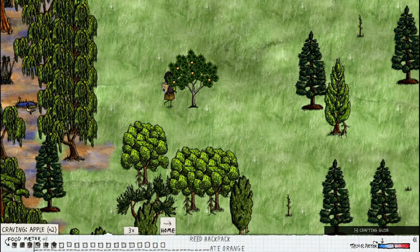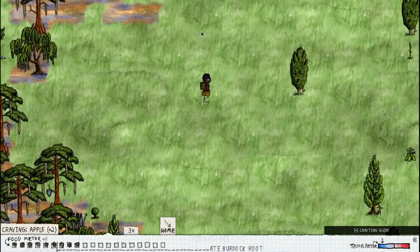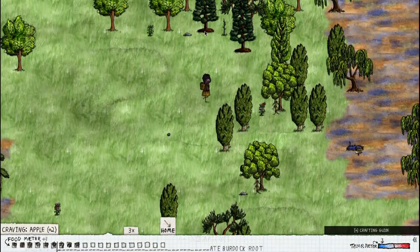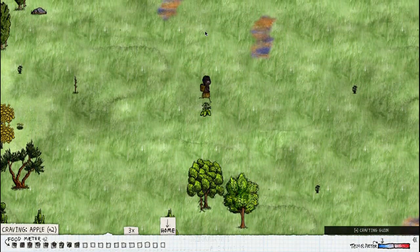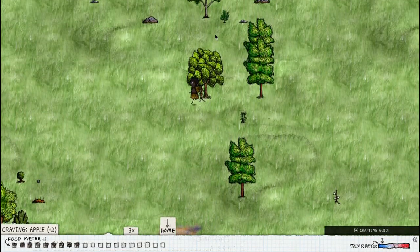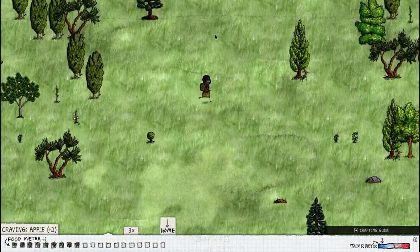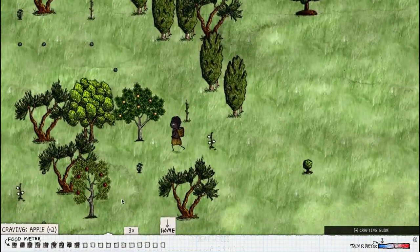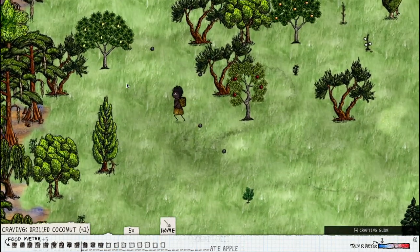We have a little bit of a yum chain finally. I could also eat some beehive — that would be nice. But I really want an apple. That's not an apple, that's another orange — it's also another orange. Why are there so many? Apple tree, apple tree, apple tree — eat. Drilled coconut — I don't have that.